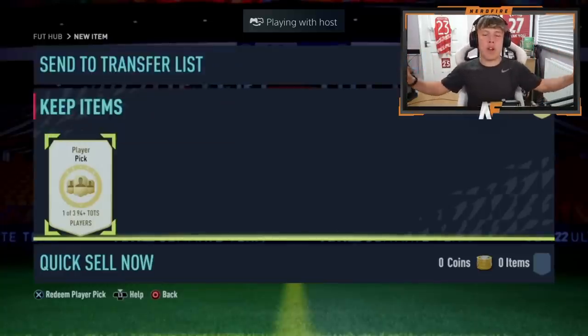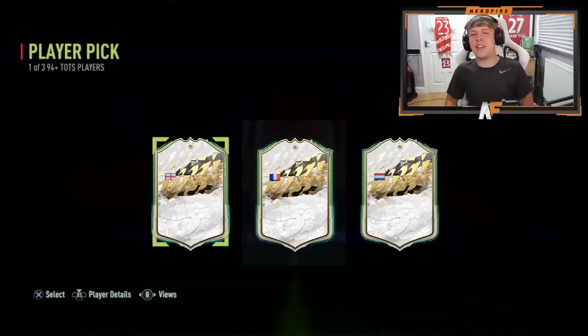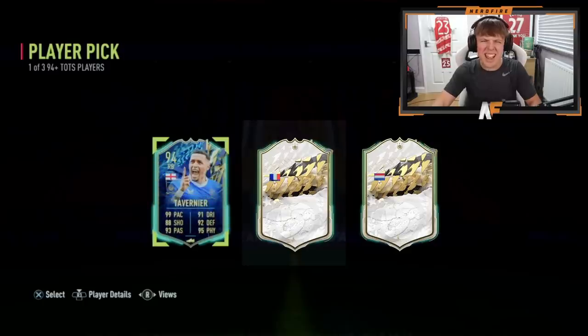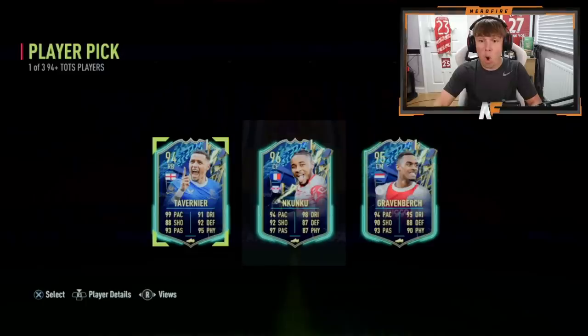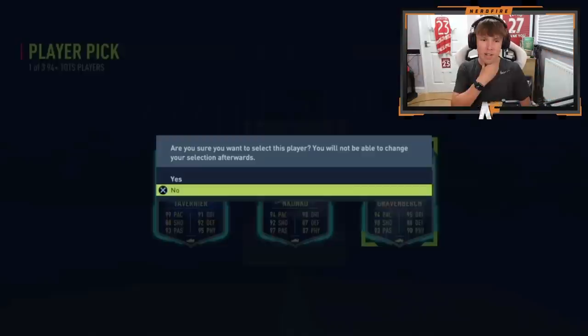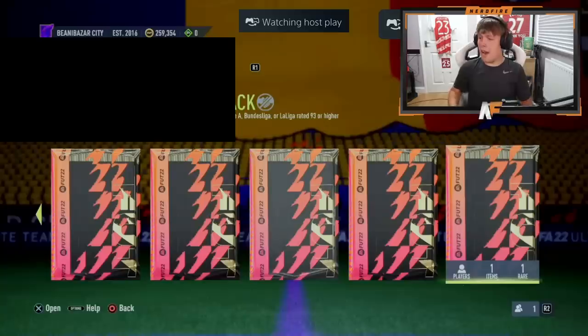Shoutout to Jackie Chan — another one-of-three 94+ TOTS player pick. Nations revealed: England, France, and the Netherlands. The English player — oh, Tavernier! Very good card, though it could have been Bellingham. Player two, France — 87 physical — it's Kunku, very solid. Now the Dutch player — oh wait, is this Van Dijk? No — it's Gravenberch! That's a massive pick. He's probably going with Gravenberch — the better overall card, though Kunku fits teams easily and they're basically the same price. What a pick!